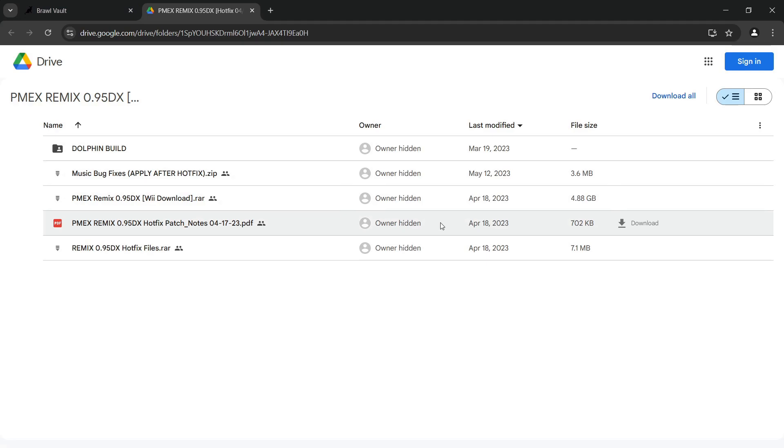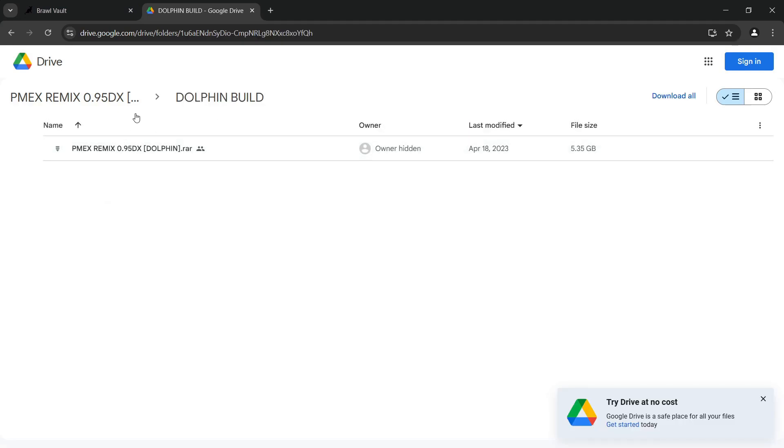If you want to get it, you click up here and it takes you to a Google Drive. We're just going to be looking at the Dolphin build. When you click on it, it's a single RAR file - please note it is 5.35 gigabytes. When you extract that file it's going to be like 16 gigabytes, so all said and done you'll need around 20 gigs. If you're just curious but not super interested, a huge pack like this might not be the best way.